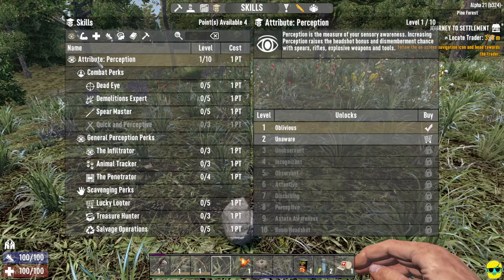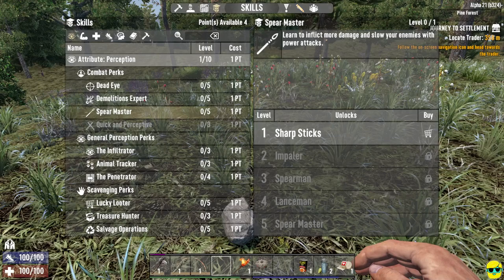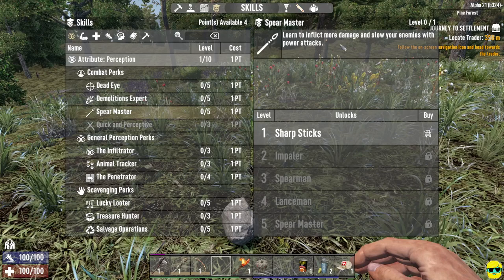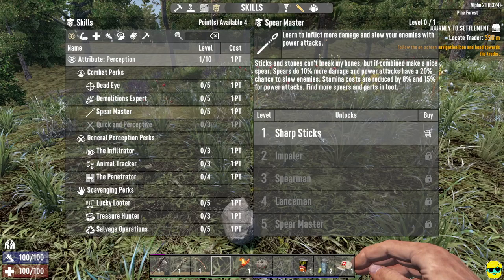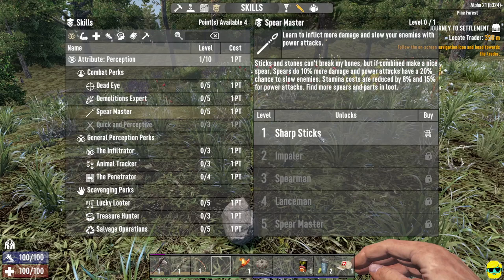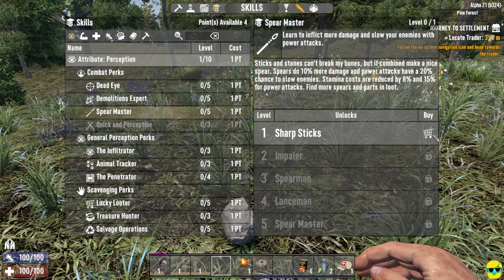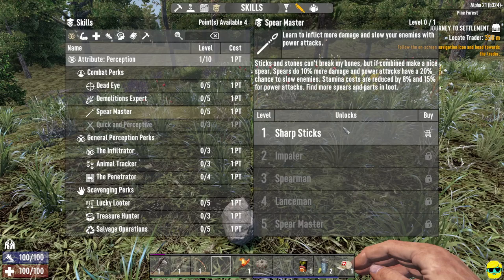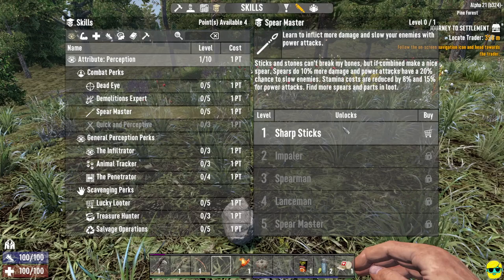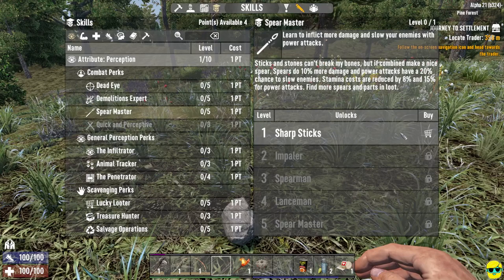You can't easily bounce around different trees because you need to raise the base stat. For example, to put a point in Spear Master, I click on it — it says 'learn to inflict more damage and slow enemies with power attacks.' Sharp Sticks gives spears 10% more damage, power attacks have a 20% chance to slow enemies, and stamina costs are reduced. This is new in Alpha 21: if you invest in spears, you'll find more magazines and parts oriented toward spears in loot because the game shapes loot around your skills.